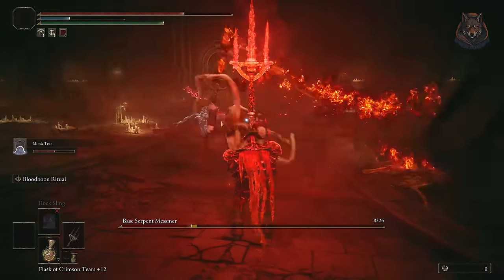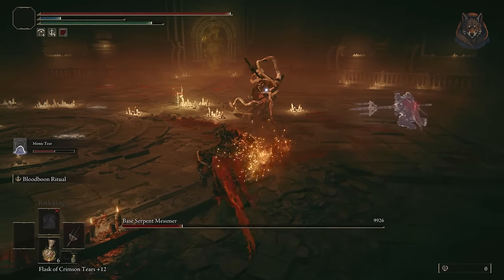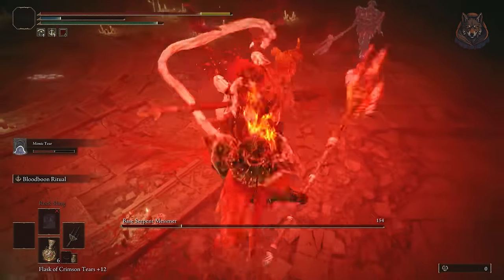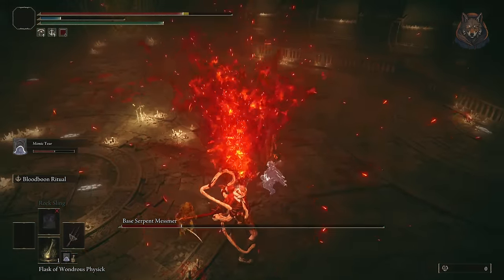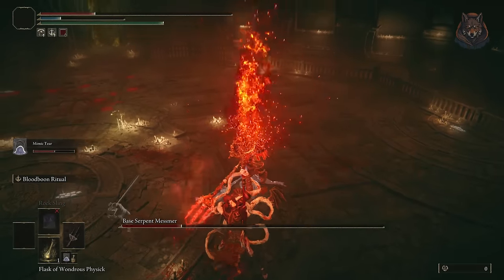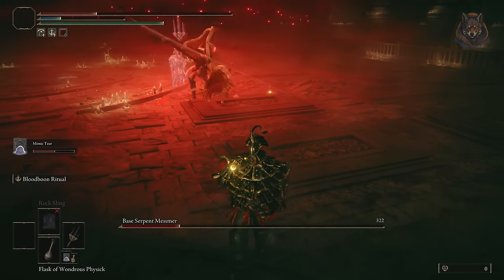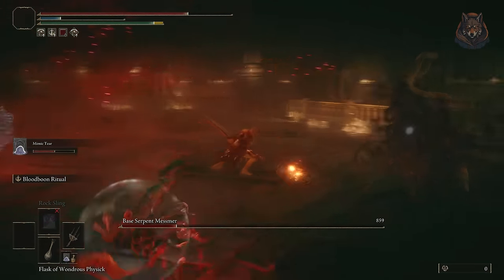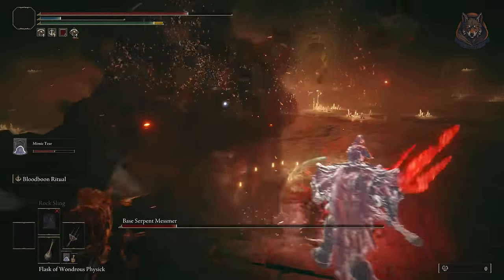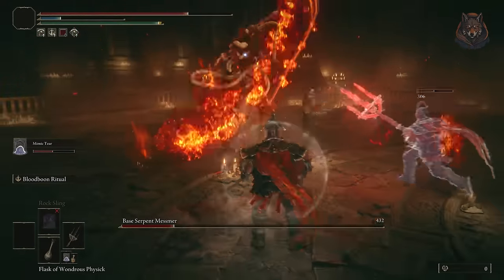Hello everyone and welcome back to another quest guide for Elden Ring: Shadow of the Erdtree, where I'm going over every quest in the DLC in order. This is part 2 of the video. In part 1 we started by covering the Freya and Sir Ansback quest, Needle Knight Leda, Hornscent, and started both Dryleaf Dane and Fire Knight Queeline quests, and started and finished Hornscent Grandam and Mover's questlines. Check out the first video if you still need to do any of that.